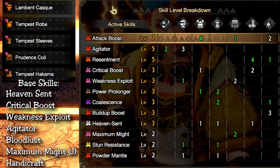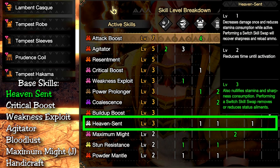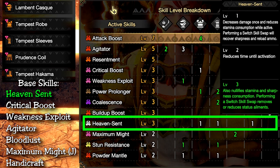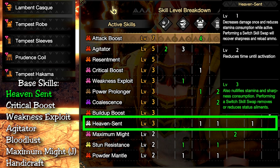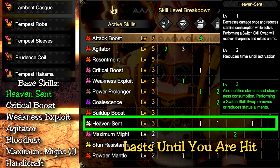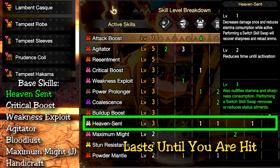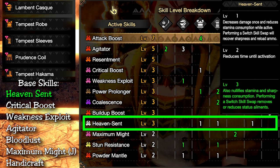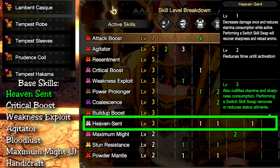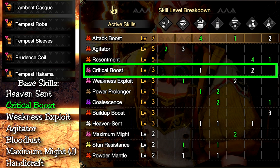The first skill I want to talk about is Heaven Sent — the new Infinite Stamina and Infinite Sharpness skill, maxed out thanks to the Amatsu Armor. This is the main skill this build focuses around, and it lets you play Aerial Glaive with ease. Having Infinite Stamina and Infinite Sharpness means you can continuously attack and dodge in the air using Kinsect Slash, and thanks to the Supercharged Jewel, your Kinsect also does more damage. We also have Critical Boost maxed with the Amatsu Armor.